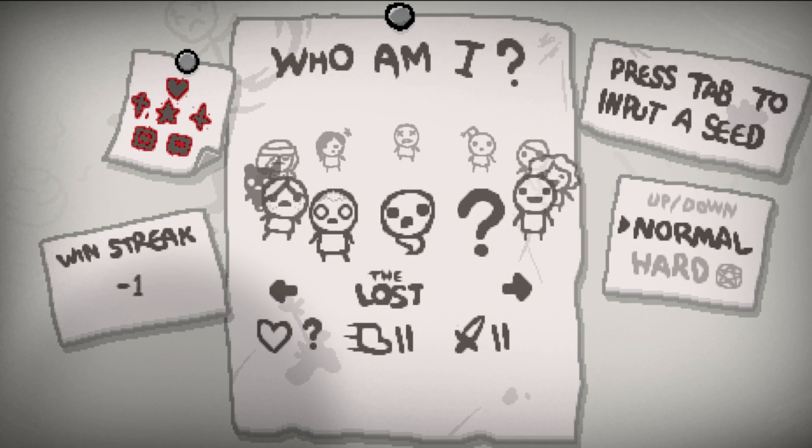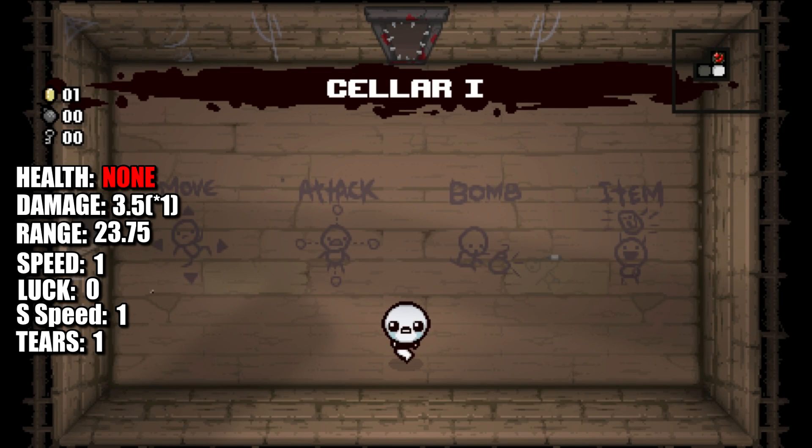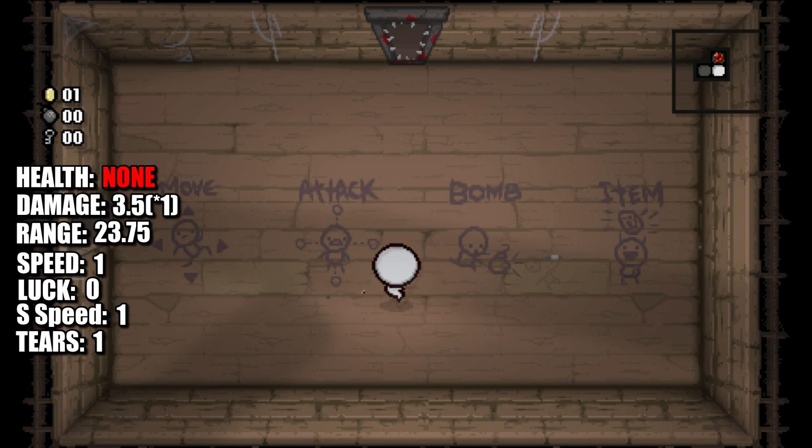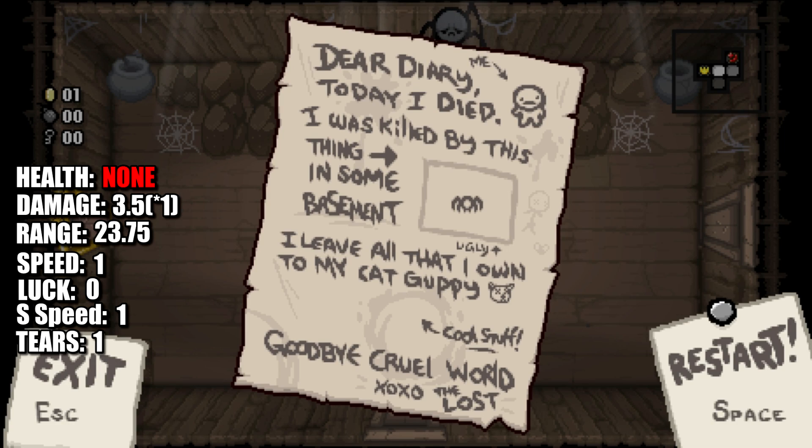And now for our final character, we have the Lost. The Lost is a pile of sadness and disappointment that really doesn't do anything. He has base stats all across the board, and his special ability is that he can't get hit — he is not able to have any health at any time. No soul hearts, no black hearts, no anything. The only way you can prevent dying is by simply having a Dead Cat or a Holy Mantle. You unlock him via dying in a very specific way: Mullaboom as Isaac, Maggie by your own bombs in the caves, Judas by Mom's foot, and then Azazel by Satan. The good news about this character is that he does unlock some of the most powerful items in the game.